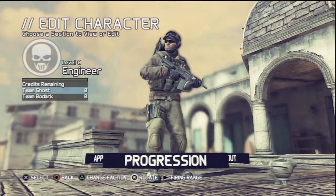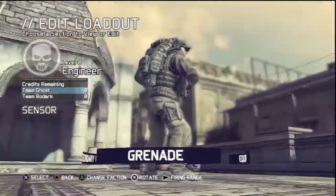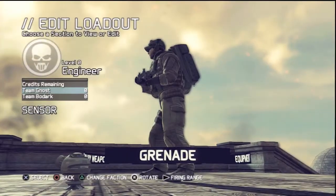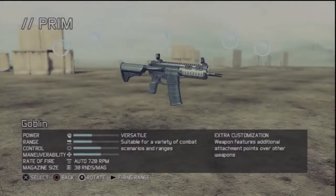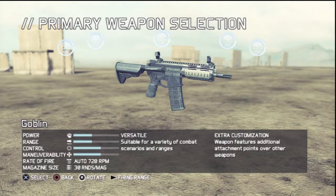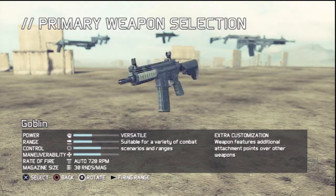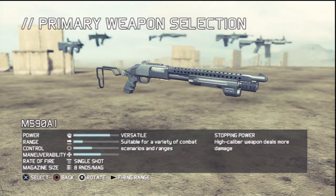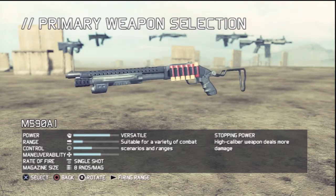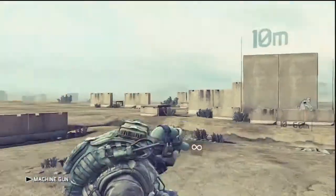Hello, welcome to the Ghost Recon Future Soldier engineer loadout video. Today I'm going to show you basically what the beta has to offer. Let's see the primary weapons of the engineer. We have the Goblin, some sort of carbine, there's a shotgun — the M590A1 — so we're going to test it out.